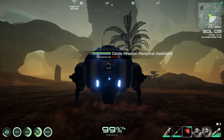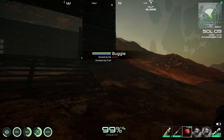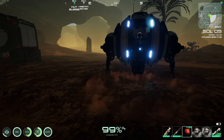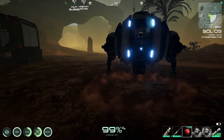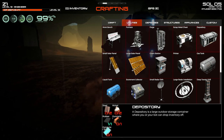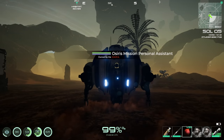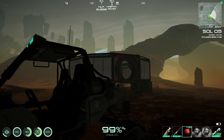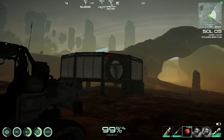Still curious about the OMPAs — they used to be able to collect resources and deposit them in depositories. The depository description mentions 'where you or your bot can drop off your inventory,' so there must be a way to do that. Need to walk back to the rover.